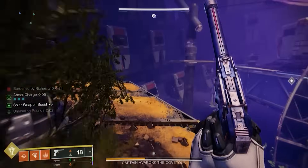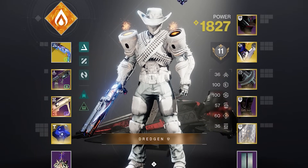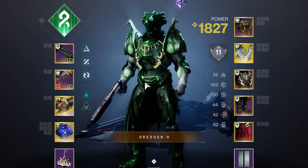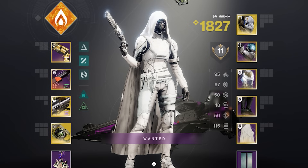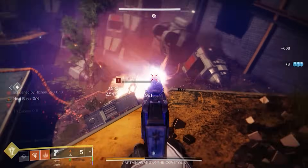I would recommend Warlocks to run a Well of Radiance build with Luna factions. This way, you can optimize the team's damage and provide a lot of additional survivability. Titans have the option of a strong Pyrogale Solar build, or a Banner of War strand build. Both are going to be strong this week. Hunters with Celestial Nighthawk will really eat away at these bosses very quickly, but there's also a necessity for a tether. Either loadout will be great, but if you don't run a tether, you will really want someone to run the Tractor Cannon.